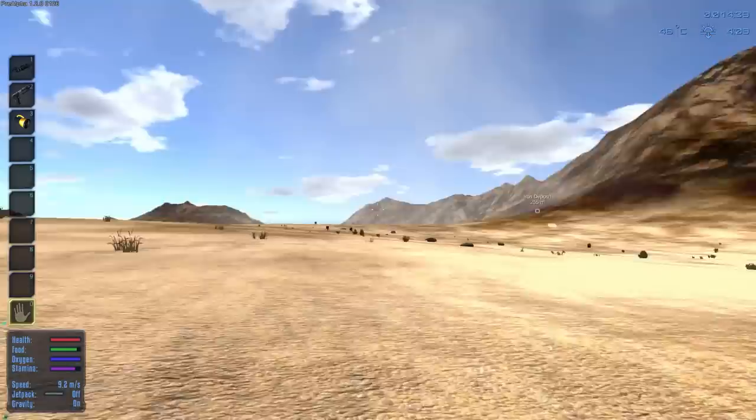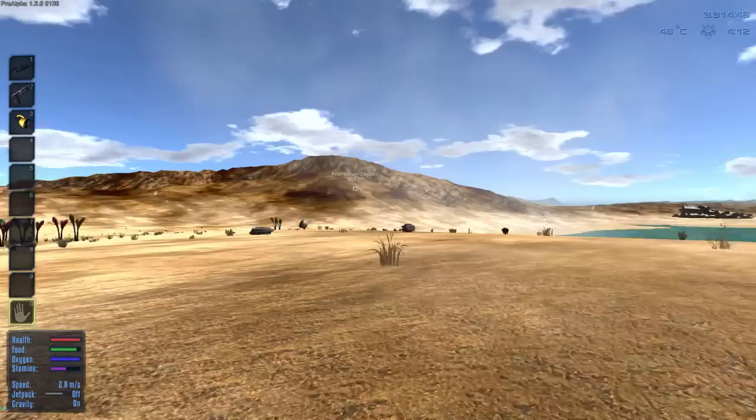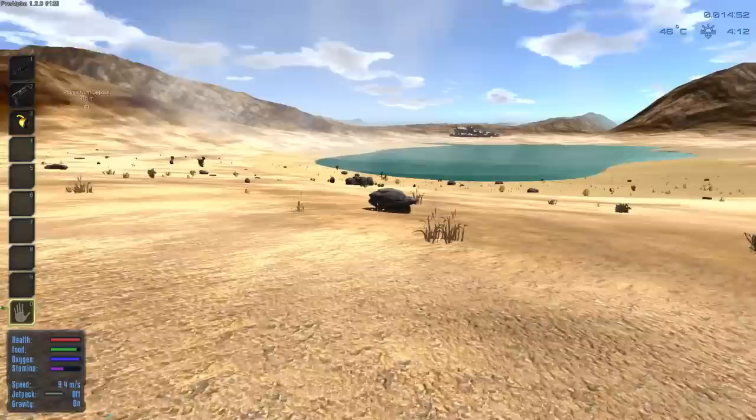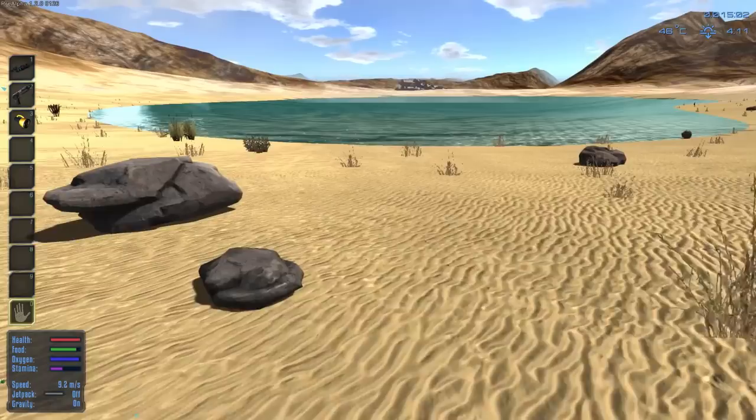So right now we have a few things to do — iron deposits over there, we need to acquire more iron to make iron ingots. Iron is kind of the basis of most things you'll be building early on in the game. We also have a Promethean deposit over there, which is for our fuel. And if you've watched any videos for this game on YouTube, you'll see everybody doing the same thing — the game stresses you to build your very first base near water, because that's where you'll be getting your oxygen going forward.